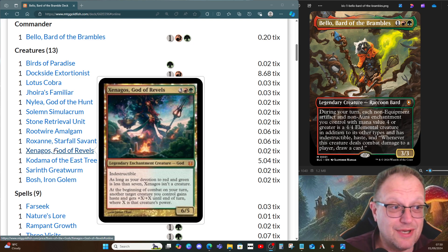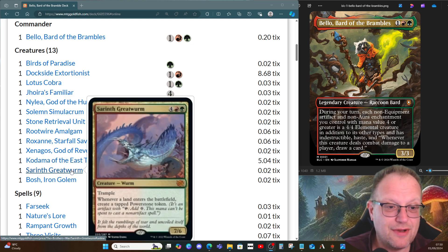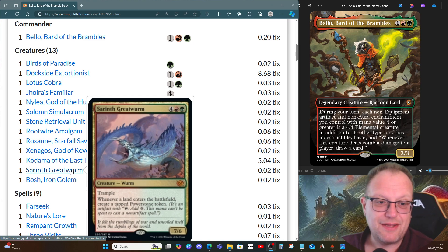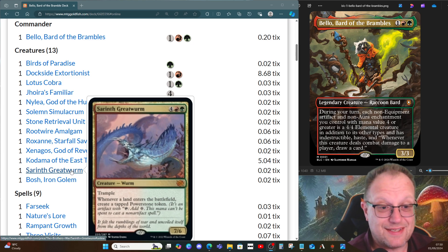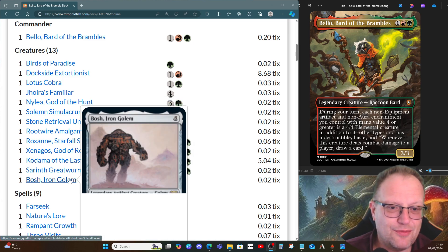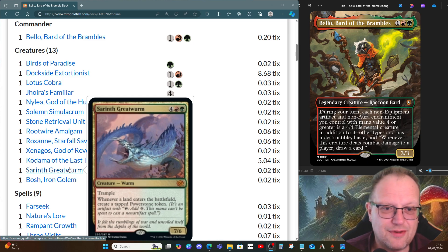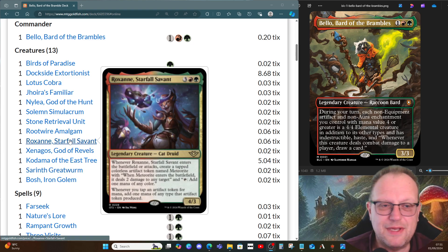Xenagos, God of Revels becomes a 4/4 elemental creature and at the beginning of combat on your turn another target creature you control gains haste and gets +X/+X until end of turn — we all know what Xenagos does. Kodama of the East Tree lets us drop in extra permanents when needed. Sarith the Great Worm: whenever a land enters the battlefield on anybody's side, you get a power stone token, which helps since we have a lot of artifacts. Bosh, the Iron Golem — I haven't played Bosh for a long time, decided to drop him in, and he works out well towards the end game especially if we've generated a few power stone tokens or a meteorite from Roxana.